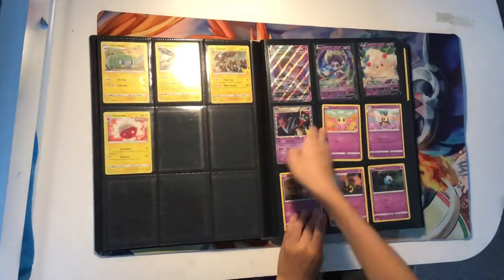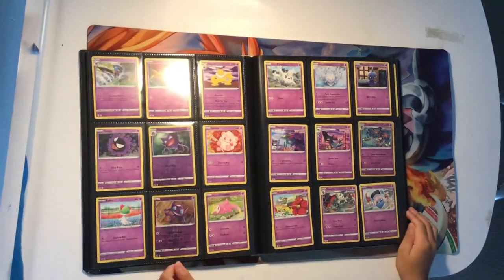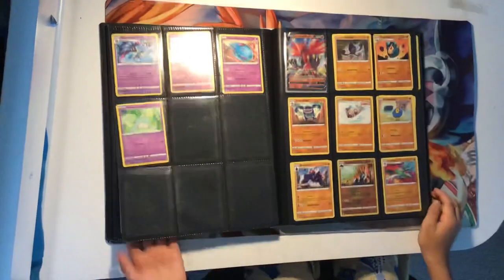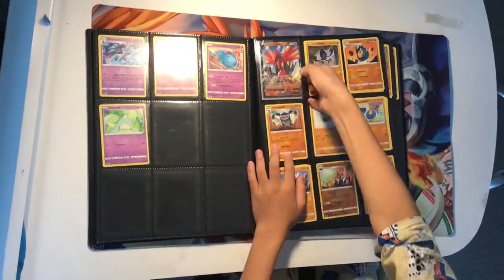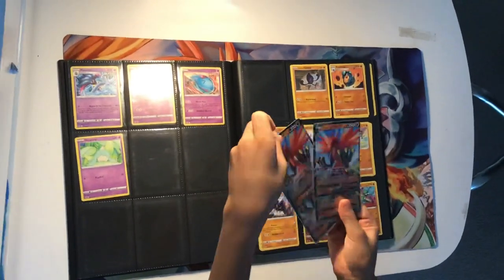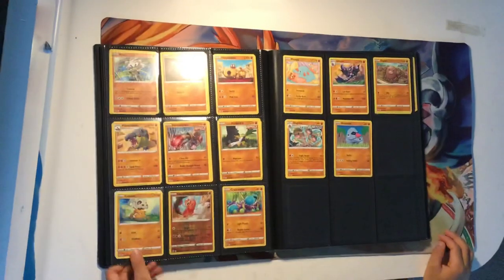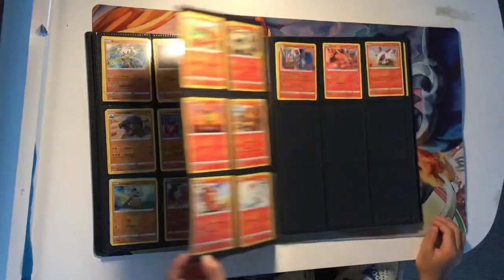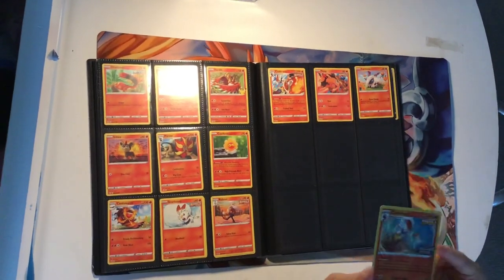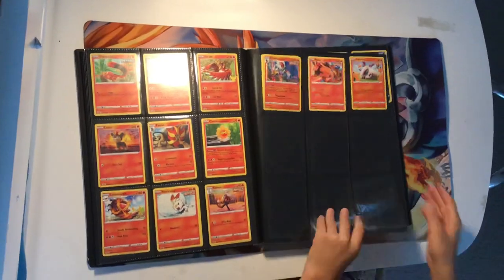Last but not least, Dragapult Prime, which I got from the box. Next page — Psychic cards. This is Dragapult holo. Next page: Xerneas from Celebrations, Valerians at their speed — we have two in each, so we have four. We have our best holo. This is the fire-type full art holo from Celebrations and a rainbow art from Celebrations. This is what I got from the Chilling Reign build and battle box. Cinderace is a promo card.